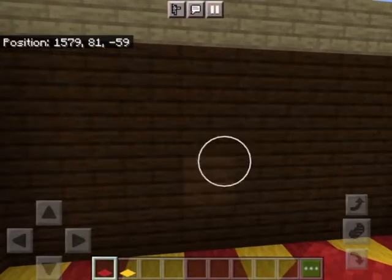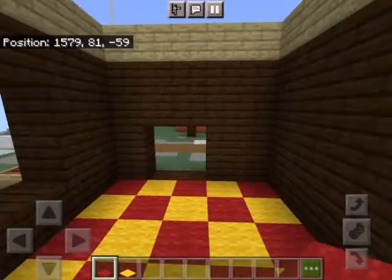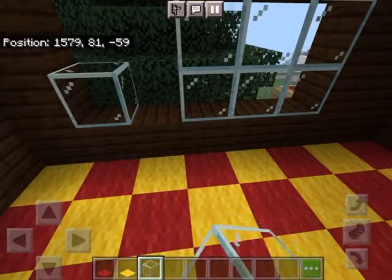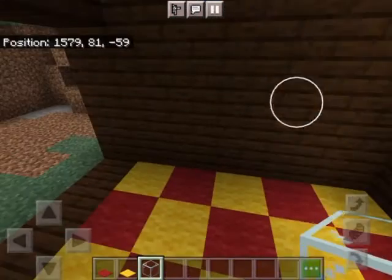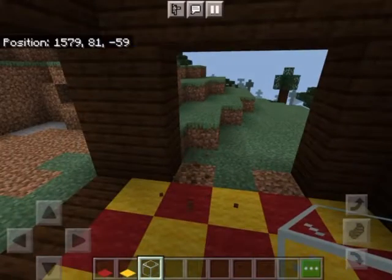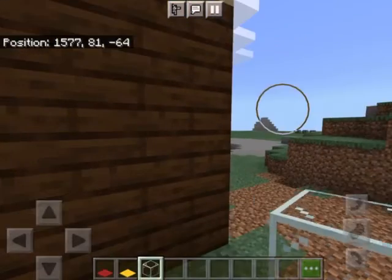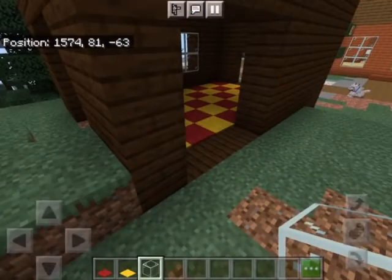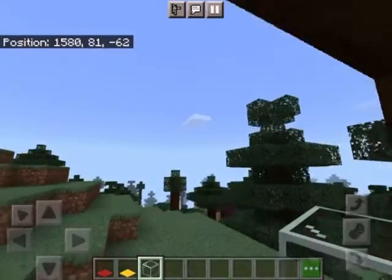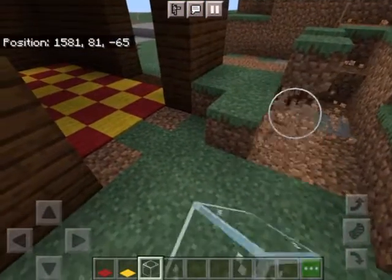We'll have windows here. Then we'll have like a doorway here - like an open doorway. And then this is where the big room will be. This will also be like a nice little entrance to a big room. There'll be two sections. I'm gonna make this like a nice little party area.